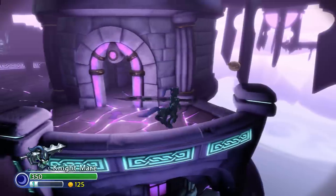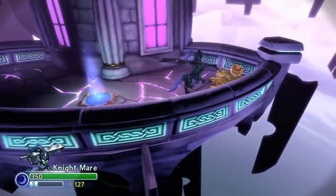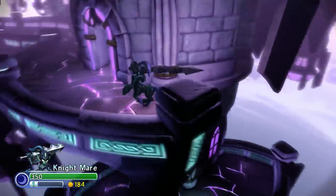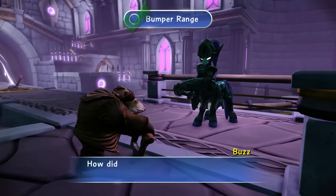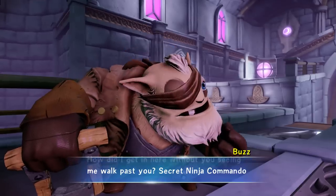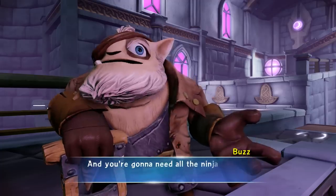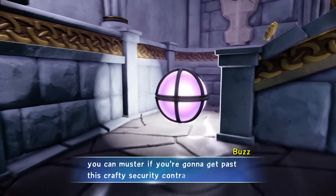Looks like we can go in or drop down. So there are a lot of hidden areas in the Midnight Museum. It being a pretty sneaky level, you can sneak around and find a whole bunch of really unique areas. 'How did I get in here without you seeing me walk past you?' Secret Ninja Commando skills — it's the name of the game in this place. You're going to need all the ninja skills you can muster to get past this crafty security contraption.